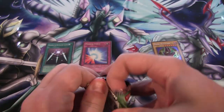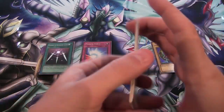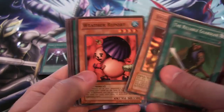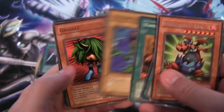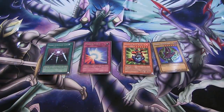Spell Ruler — you can tell because it was Magic Ruler before they renamed it. Upstart Goblin. Hamburger Recipe — best ritual card ever. And Final Destiny. We did freaking awesome. We got two cards that would have been staples a long time ago: Swords of Revealing Light and Mirror Force. Still pretty cool cards today.